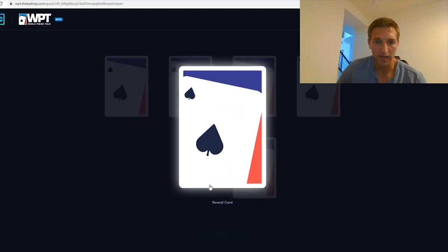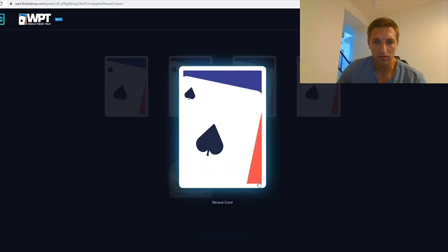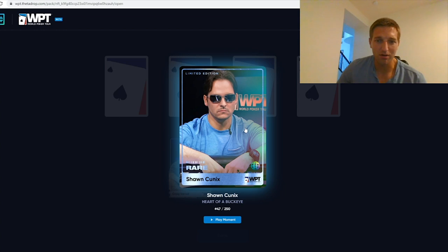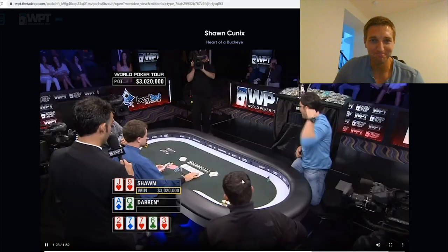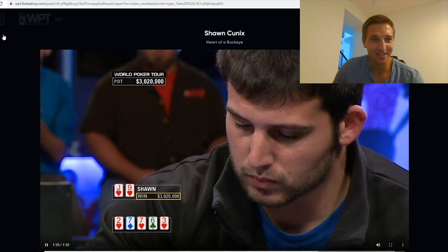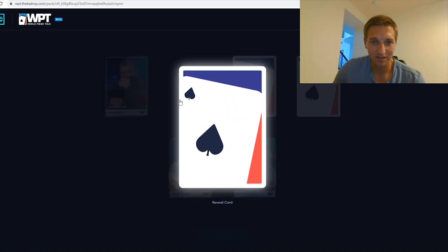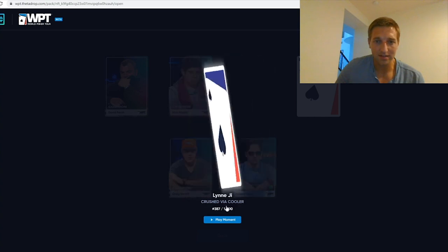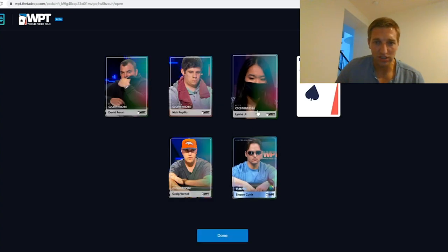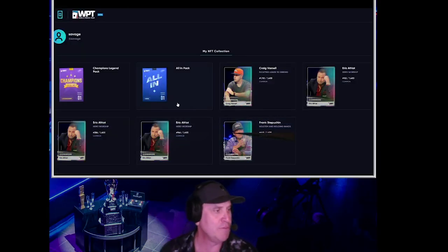Open pack. We just saw that one — Craig Barnell into the road. That's our All-In rare — Sean Hoenix, my guy. You knew it was coming. What else we got? Dave Farah, Nick Papio. We got Lin G. And we got Ben Lamb. Now we'll go to my All-In pack.